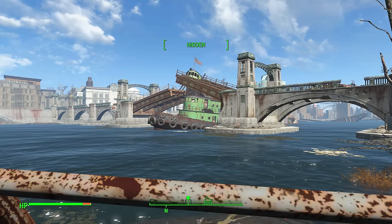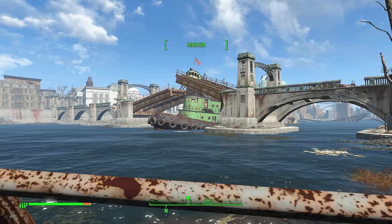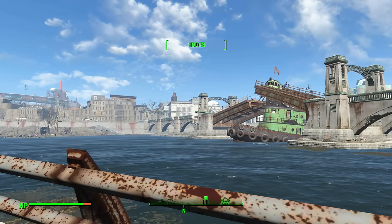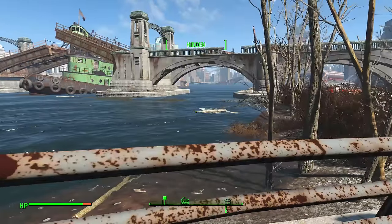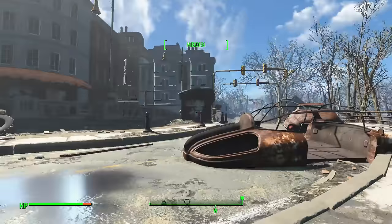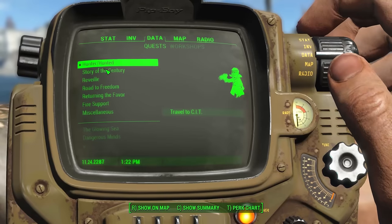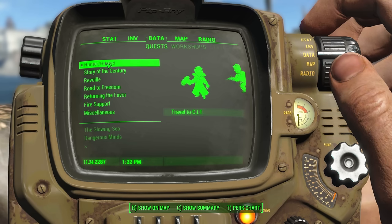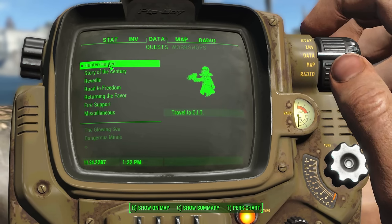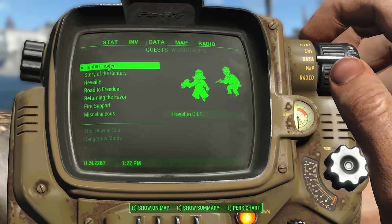Welcome back to Fallout 4. I'm staring at a bridge with a tugboat in the middle somehow. We've got to get over that bridge because on the other side is hopefully a way into the Institute. It's a very nice scene if you don't look too closely — you might not even notice everything has gone to hell. There's a raider over there. Here's a quick update: we're doing the Hunter Hunted quest, and we have to travel to CIT. I'm not sure if that's a real place in Boston or made up for the story.